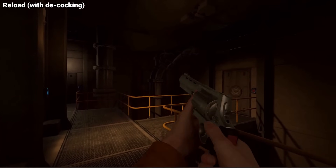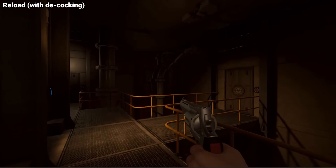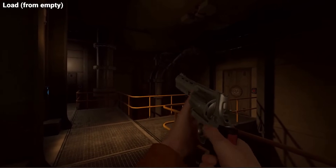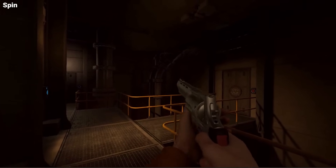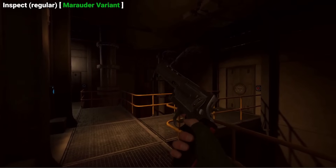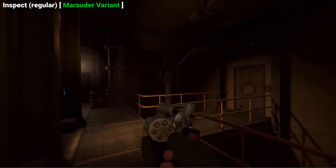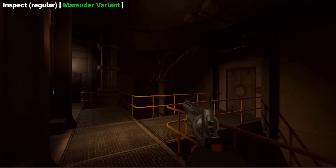This new Revolver is based off the real life Taurus Raging Judge model. It's more modern, being able to chamber .454 rounds but also .410 shotgun shells. These different ammo types are translated to the game through attachments, not actually requiring you to pick up different ammo types — just the changing of your cylinder. There's the classic 6-shot cylinder, a 5-shot cylinder that uses AP rounds for higher penetration, and a 7-shot cylinder that uses .410 shotgun rounds.